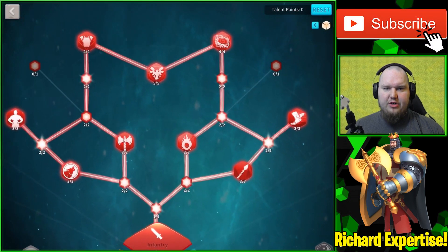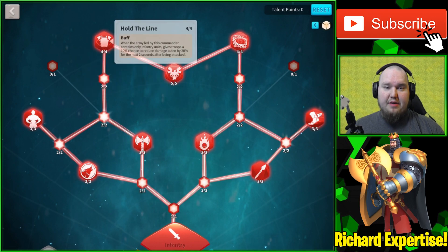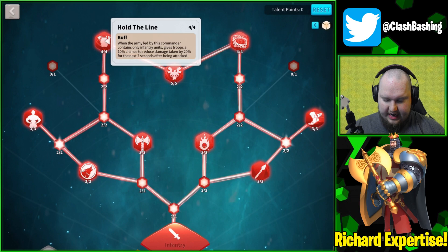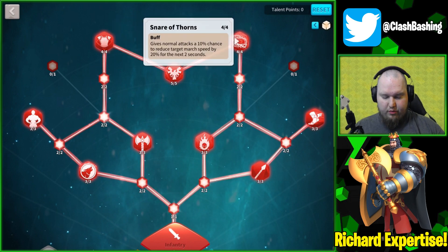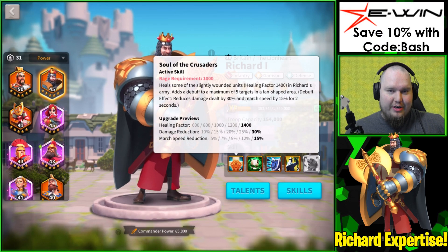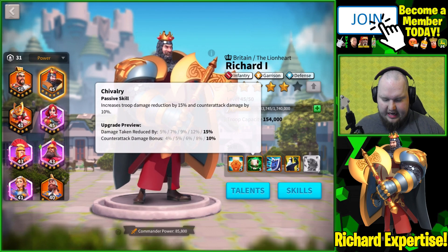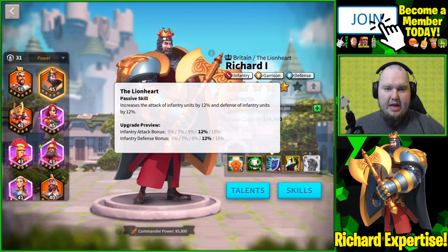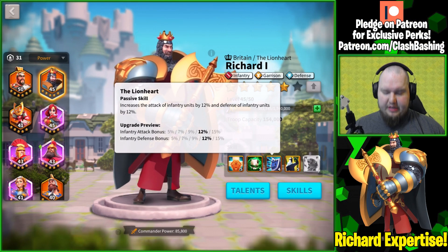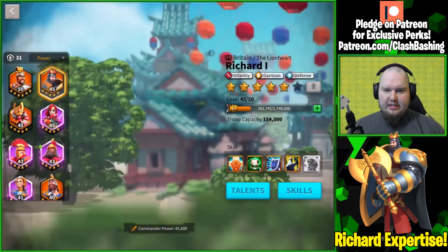Looking at our Richard, we've got him on a full infantry build, which is nice. There's a lot of good infantry stuff in here — gives huge buffs to attack, health, and defense. His skills are incredible: he's got a healing factor of 1400, 30% damage reduction, a march speed reduction to the enemy, damage taken reduction, counter attack bonus by 10%, and then our final skill gives infantry attack and defense bonus of 15% each.